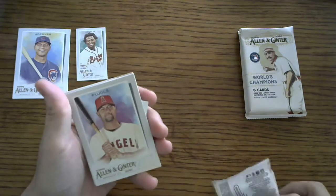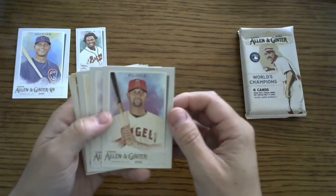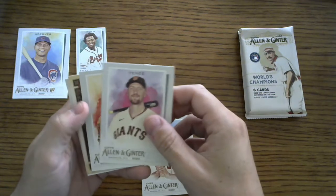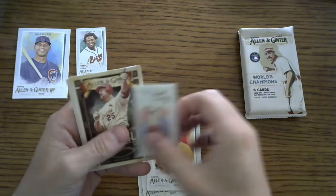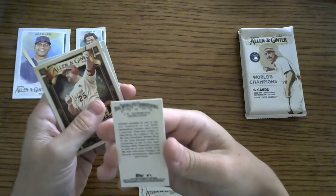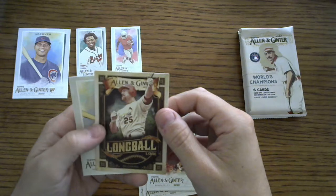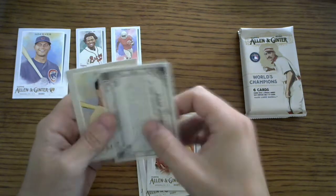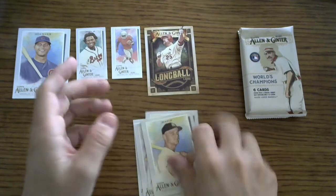This is going to be a little bit longer than a typical video just because I'm kind of sitting here aghast at some of these cards. Albert Pujols. Catfish Hunter. Got a mini — J.K. Dobbins, football player. Then we have the Long Ball Lore of Mark McGwire — that's a cool little design. I'm not sure if it's rare or anything. And a Roger Maris.